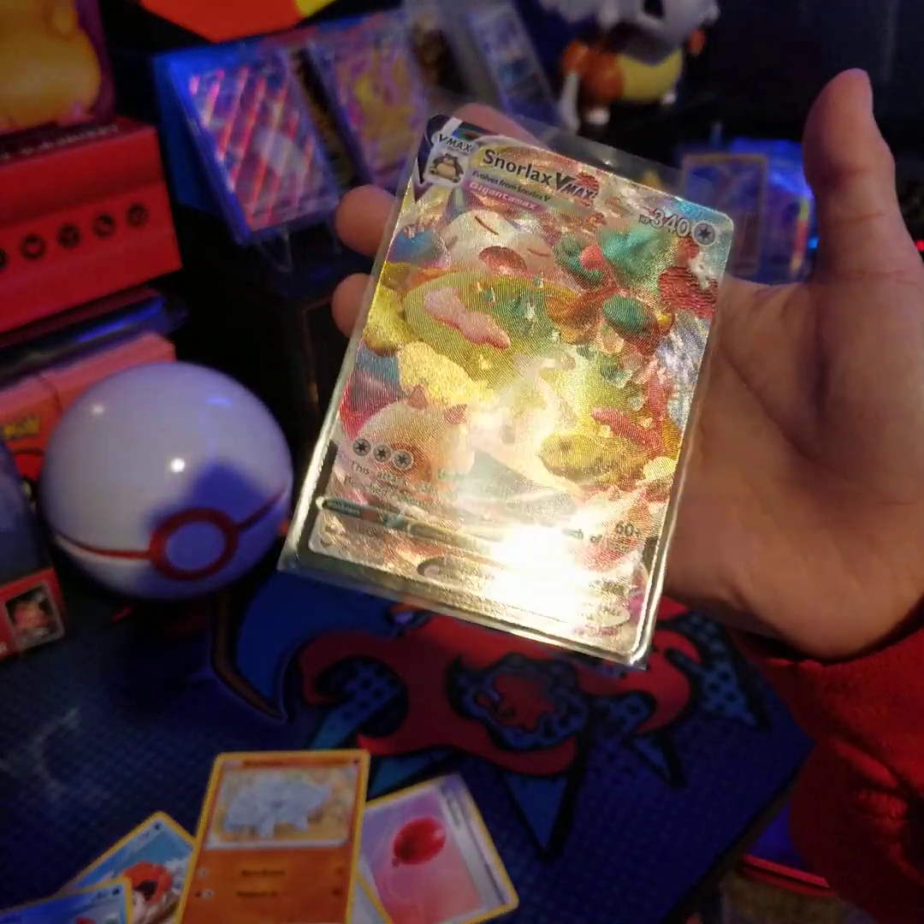Now we're on to Vivid Voltage. Since we were talking about the Snorlax, now let's talk about the Zacian. I would really like the Zacian — I just need it. White code card? Is this box full of white code cards? Water Energy, Tomelion, Pincurchin, Telescope Sight, Woobat, Seedot, Araquanid, Vampi, Shuppet, Liepard, and a Pikachu V! We got another Pikachu V — full art with the pink background. I'll take it.